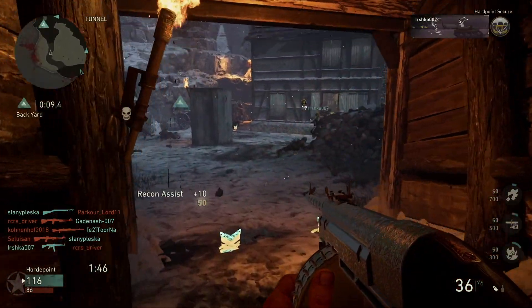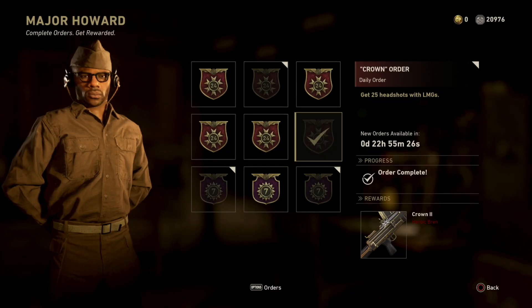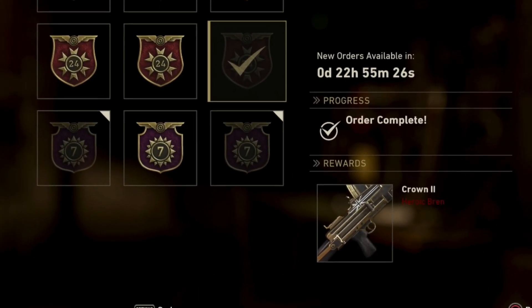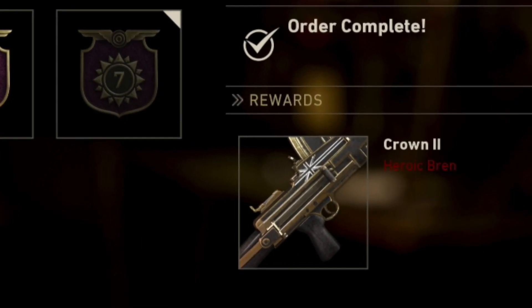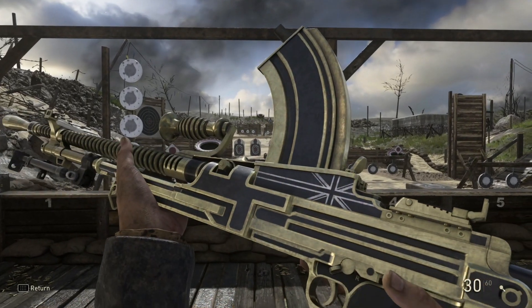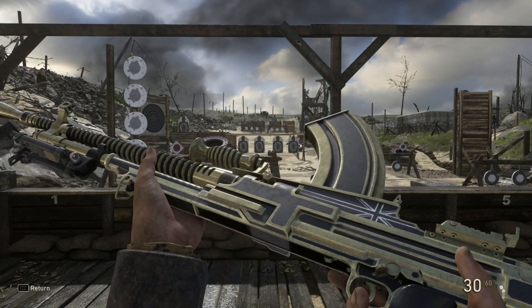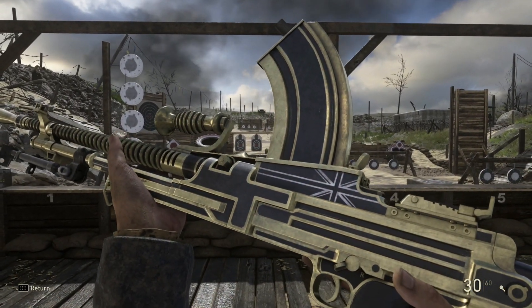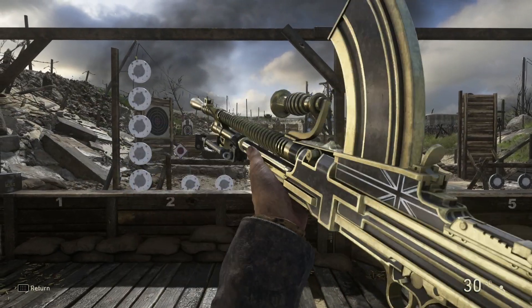Let's go over to Major Howard and see what order he has today — it's the Crown 2 Heroic Bren variant. To unlock this variant you have to get 25 headshots with LMGs. As always there's no time limit. I managed to complete this one myself, so it's pretty easy — just go on Shipment, get your headshots, and the Crown 2 will be yours.